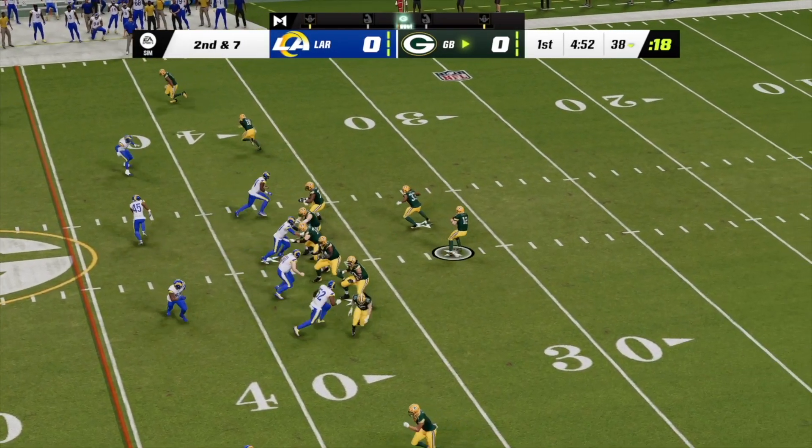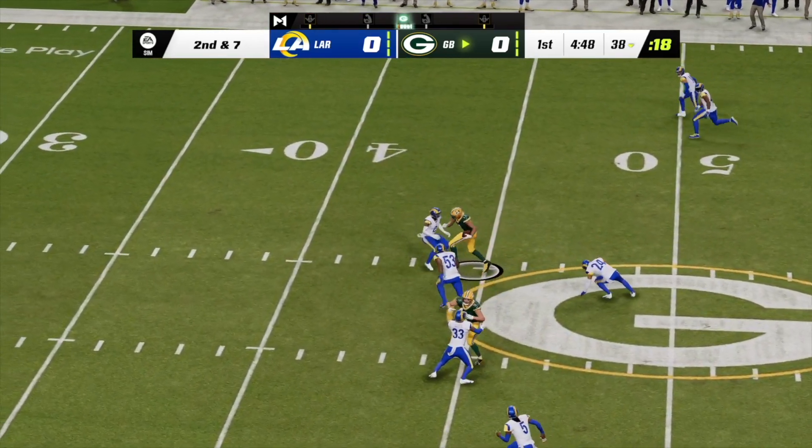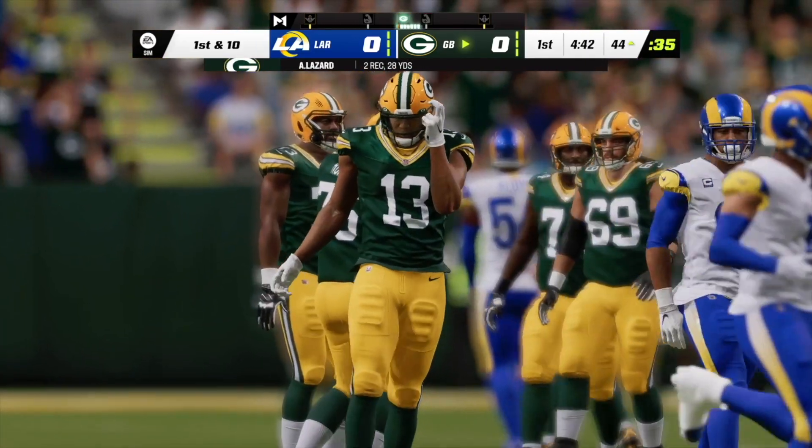Rodgers throws, pulled in by Lazard. Here's Rodgers to throw — finds Lazard quickly on the slant, and this is going to be another first down as the tackle is going to be made at the Rams 44 yard line.